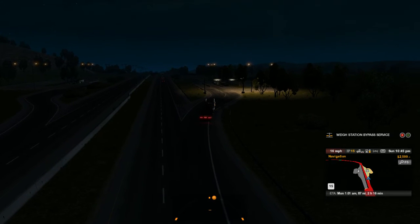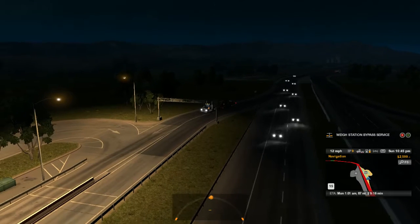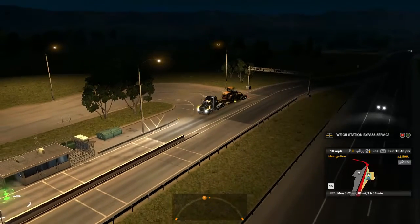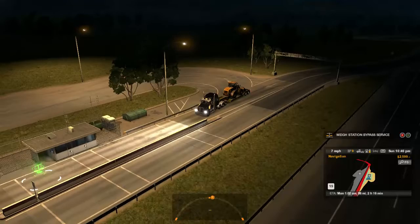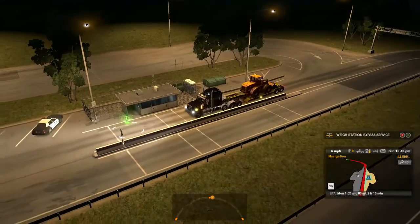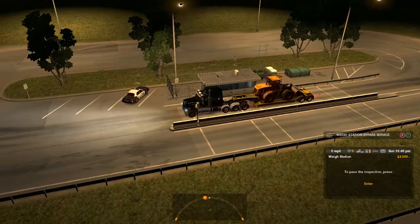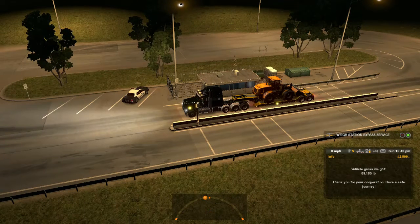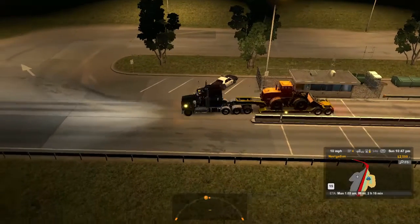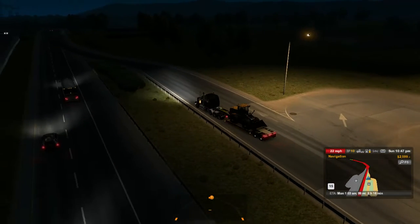Oh my god, that is loud. We're just crawling. For some reason our headlights just turned on — I don't know what that was for. Let's go ahead and pull in here. Park and brake, neutral. 69,185 pounds. Thank you, have a nice day.